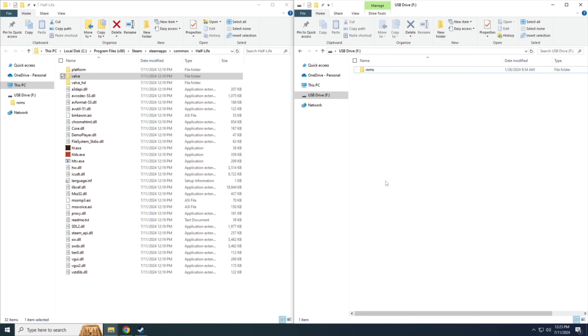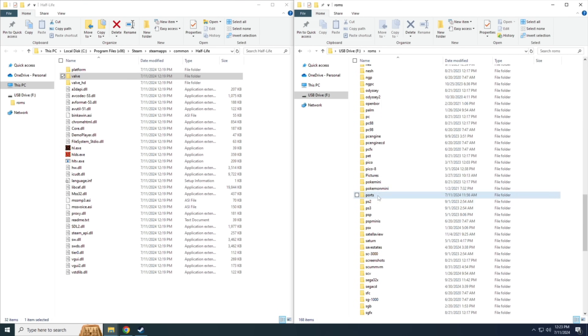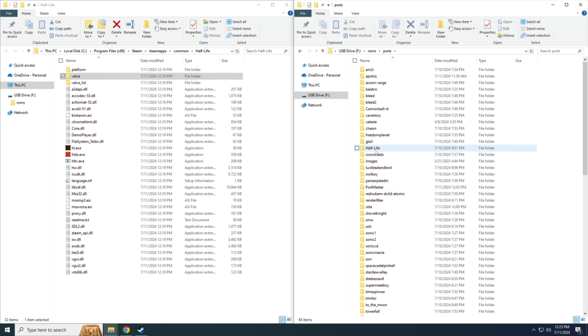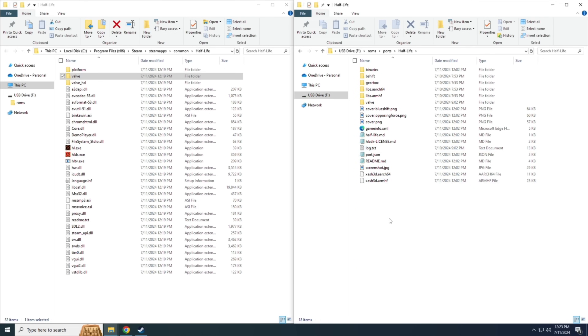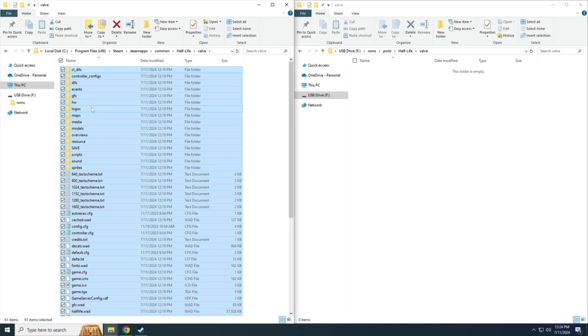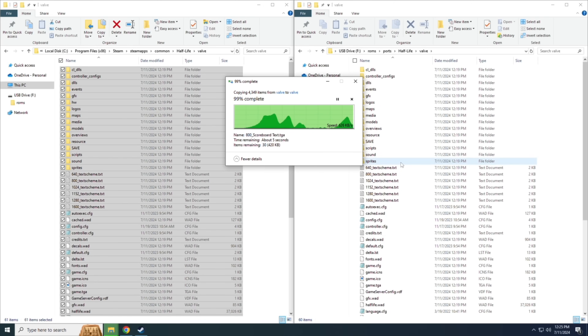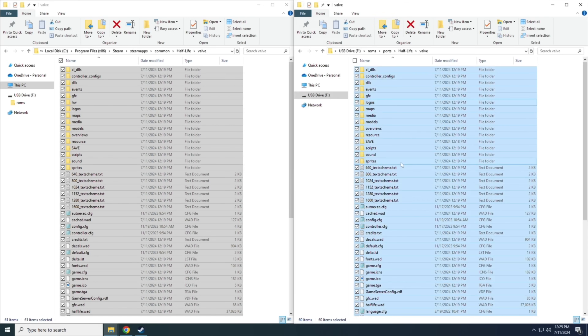Put the SD card into your PC and navigate to it. Within the Rocknex card, there will be a folder named ROMs. Open that up and scroll down to find the Ports folder. After opening that, you'll see all the different port games already installed — including the Half-Life folder. Open that up and sure enough, there's already a folder called Valve. The process here is drag and drop: open both Valve folders and copy all the commercial files from your Windows installation over onto the SD card. Depending on the game, it might take a minute or two.